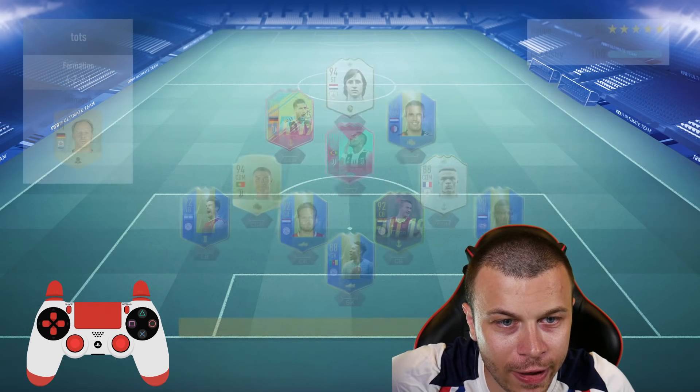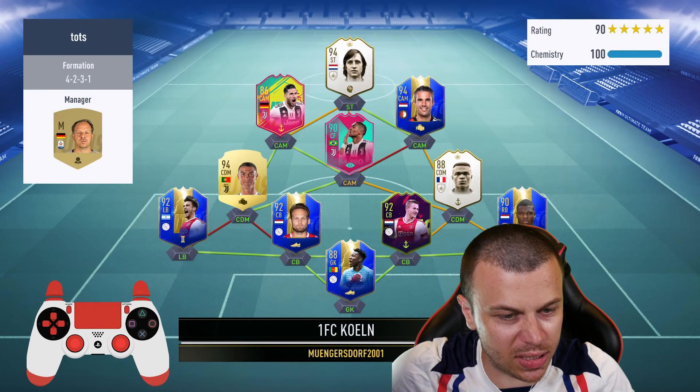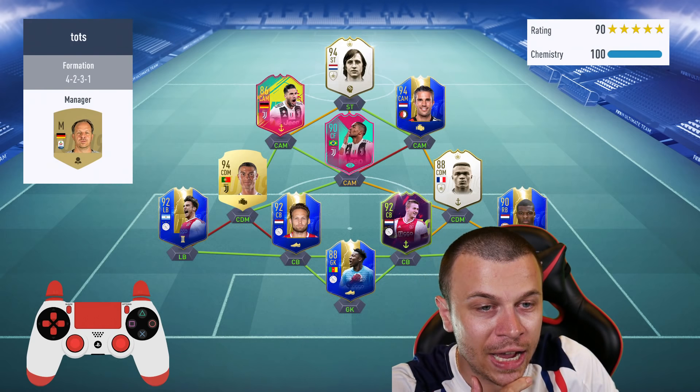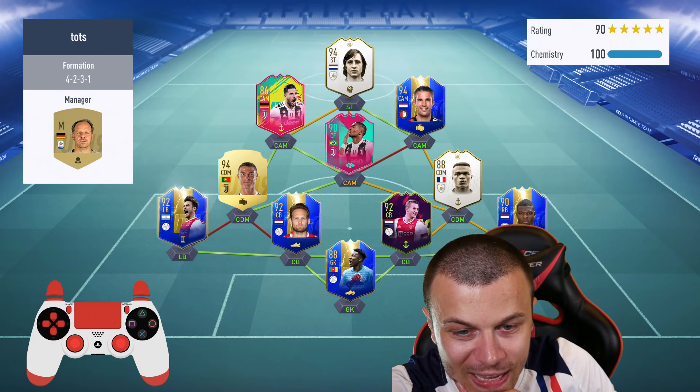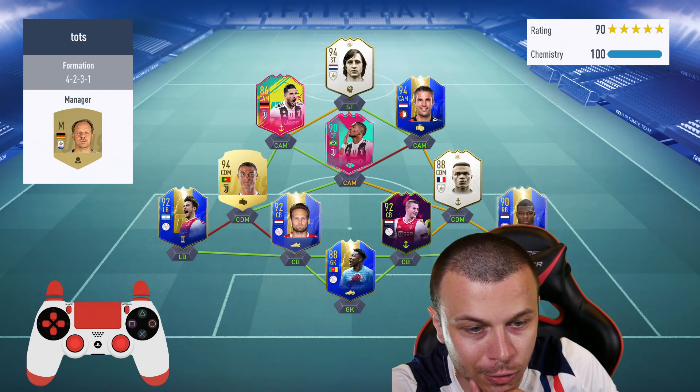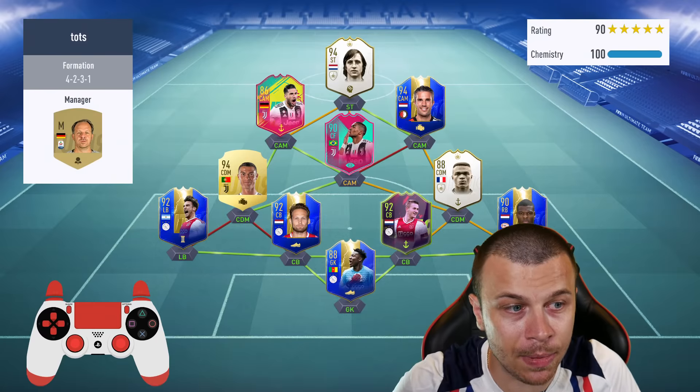Game number 5 — and the next opponent is gonna use a much stronger squad compared to the previous opponents: Cruyff 94, Cristiano Ronaldo 94, Desailly, great defenders at the back. A very, very good team guys, let's see what happens.